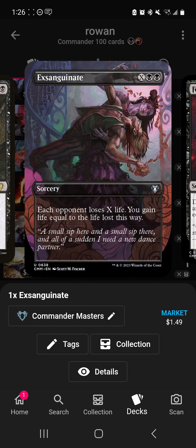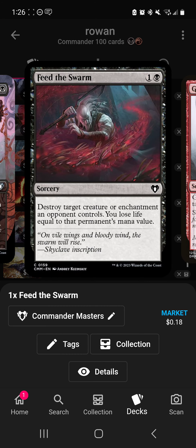Exsanguinate is another win con. With three players, if you're paying life to get X up — say you pay 20 life that turn, X equals 20, deals 20 damage to each opponent, and you gain 60. This is positive no matter how you look at it. It's a great way to stop yourself from losing or finish off games.